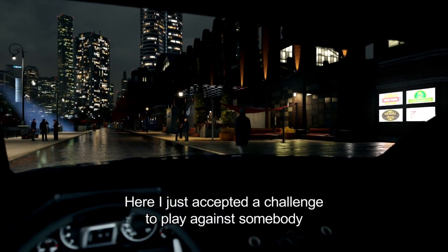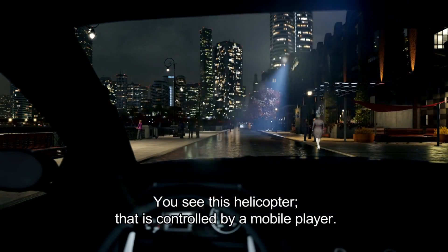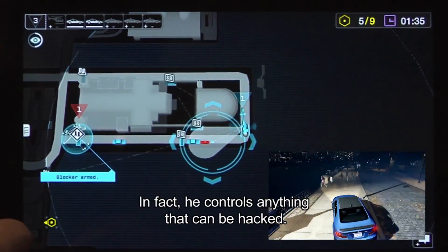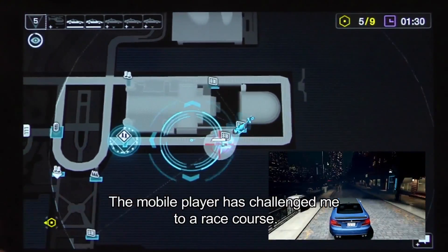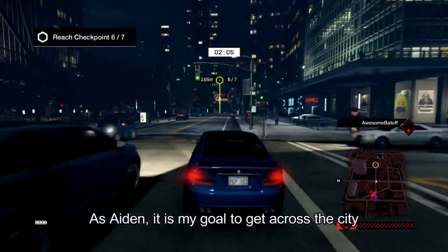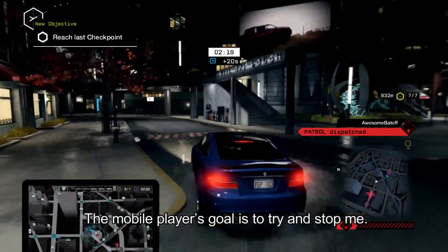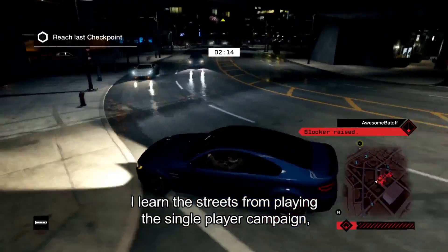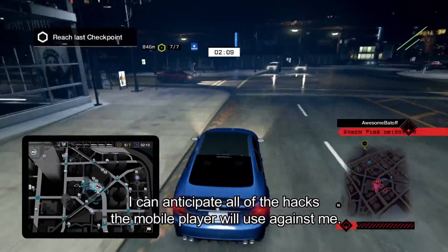Here I just accepted a challenge to play against somebody on the free CTOS mobile app. You see this helicopter? That's controlled by a mobile player. He controls the helicopter and tries to fix the spotlight on me, and he also controls the police. In fact, he controls anything that can be hacked, and he's going to use all of that against me. The mobile player has challenged me to a race course. He could be sitting right next to me, or he could be halfway around the world sitting on a bus. As Aiden, it's my goal to get across the city and get through all of the checkpoints on time, while the mobile player's goal is to try and stop me. I'm still driving in the same world — I learned these streets from playing the single player campaign, so I'm familiar with the alleyways and the hackable items. I can anticipate all of the hacks that the mobile player is using against me.